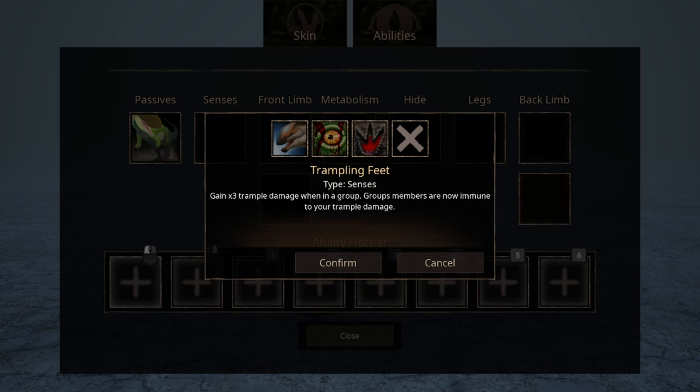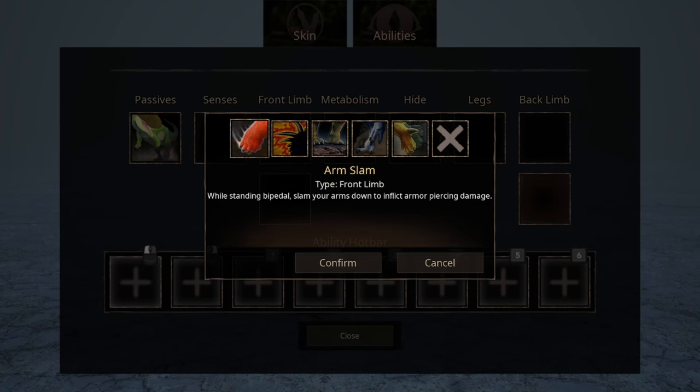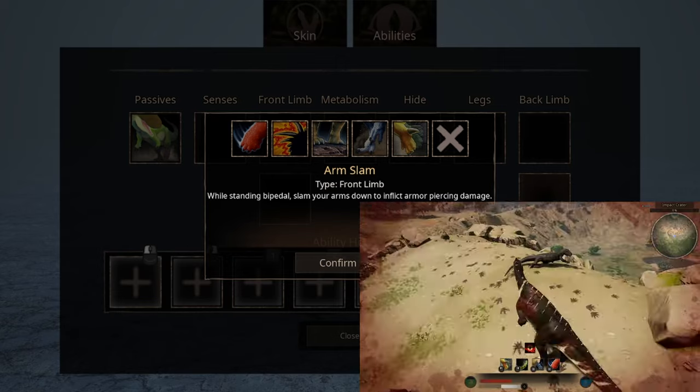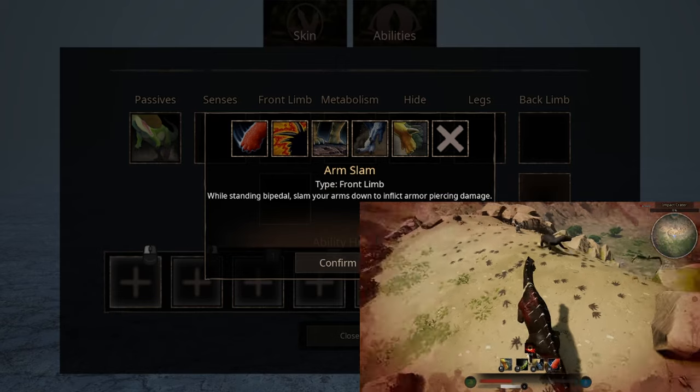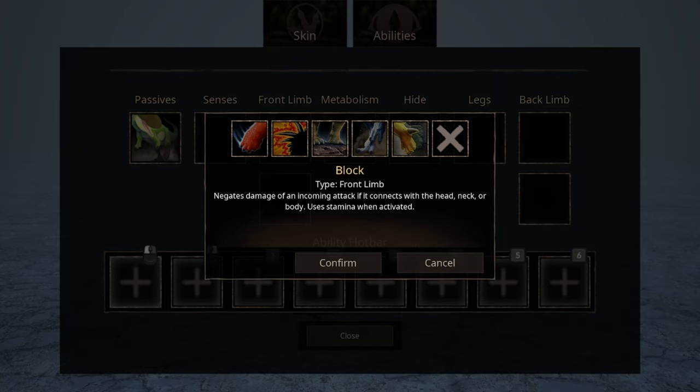The third option is Trampling Feet — basically you're about to give somebody the Mufasa Treatment. For Front Limb, we have five abilities. The first one is Armslam. Pretty self-explanatory: when you stand bipedal you can slam dunk some fools, and it also causes AOE damage. The second ability, Block, does exactly what the name implies — perfect for blocking any sudden heavy attacks such as the Stomp ability.